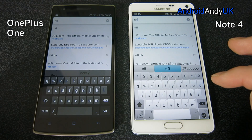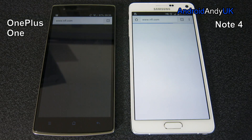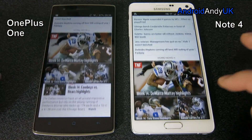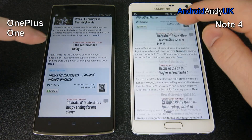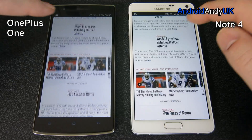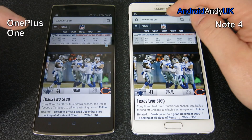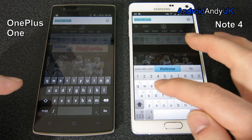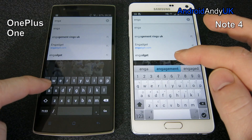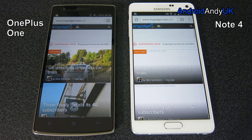You might argue that CyanogenMod is a stripped-down version of Android, so you'd expect it to be lean, mean, and fast. Maybe Samsung are a bit slower getting updates out and it will improve in the next few months when they release patches and upgrades. But there's no denying the Oppo is very, very slick and very quick. And again, I mentioned at the beginning — £270 against a £600 device. The Oppo is edging ahead there, I would suggest.